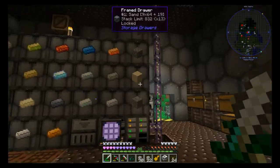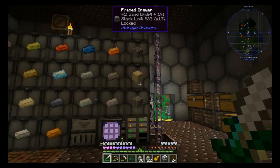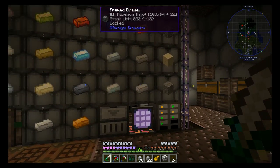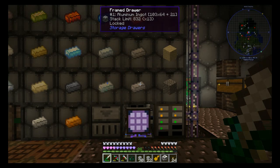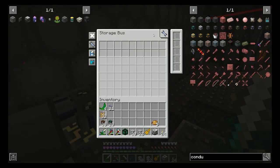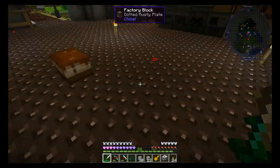Really we only need 7 drawers? Is that right? 1, 2, 3, 4, 5, 6, 7. Yeah, 7 drawers. I guess we'll need more. I'll just make 9 and connect the things. That's fine. I'll have 2 drawers of sand and gravel. No biggie.